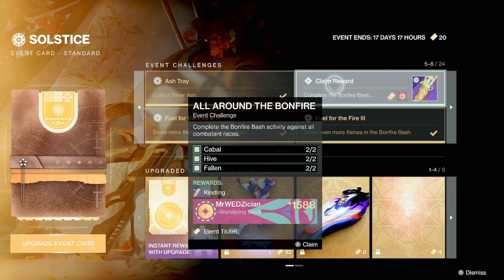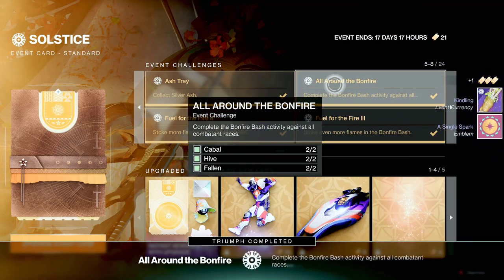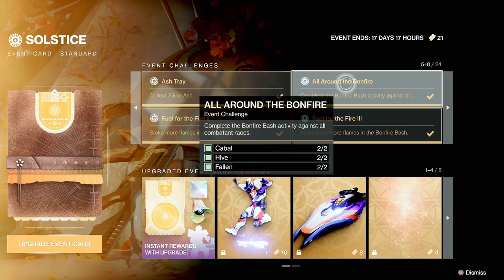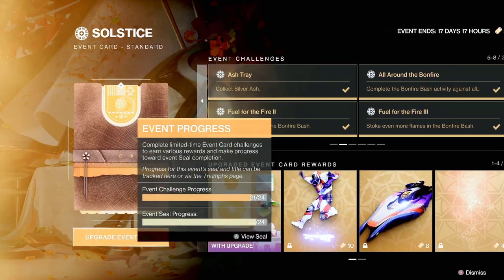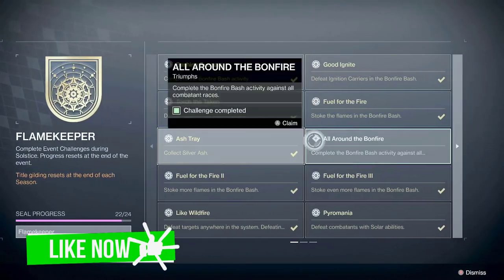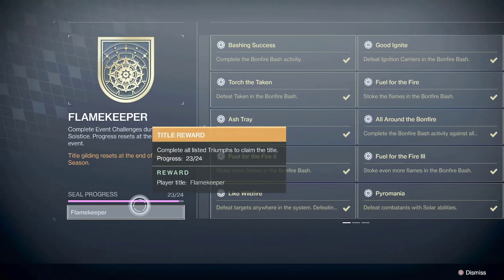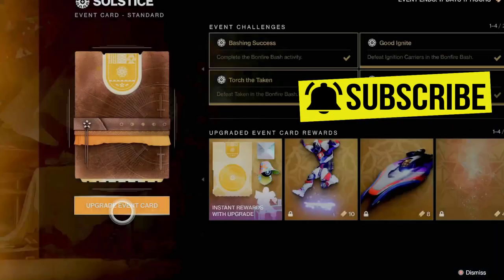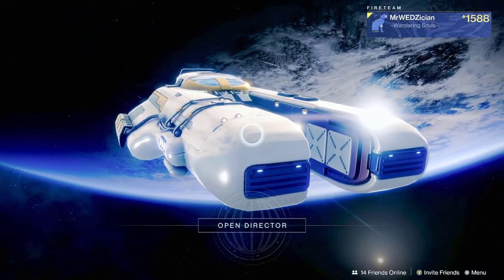Once you complete it, you get the triumph, you get an emblem, and the whole shebang — it's a pretty nice emblem. You're also doing it for the seal. Solstice has a seal, and once you complete 24 out of 24 triumphs, you will get the Flame Keeper seal.